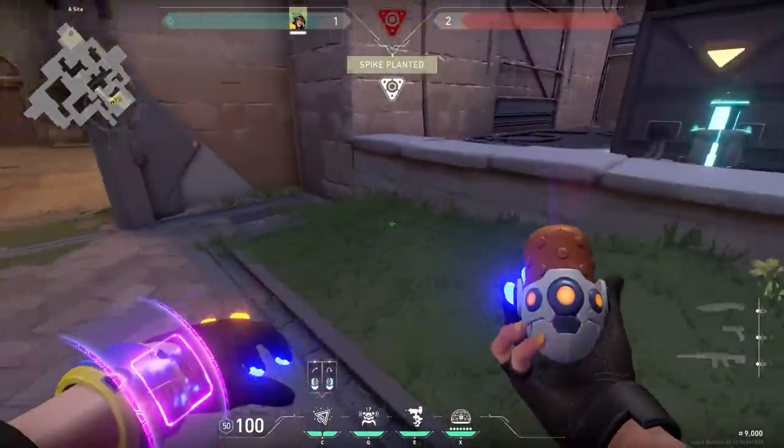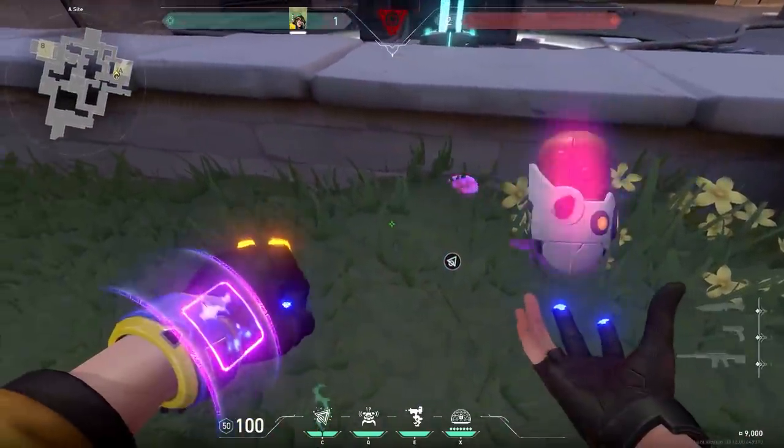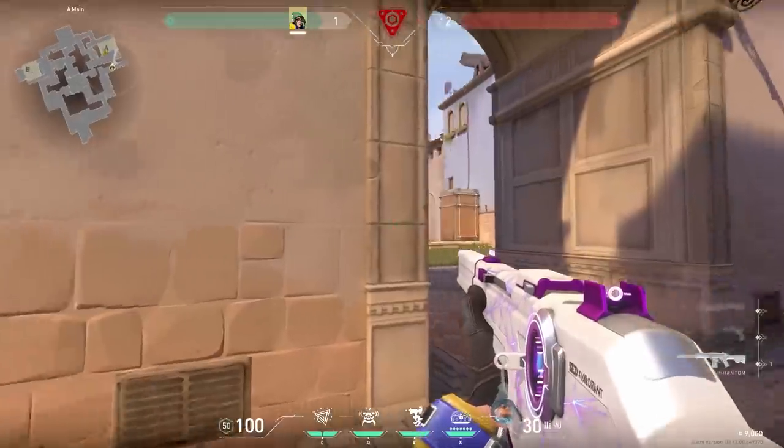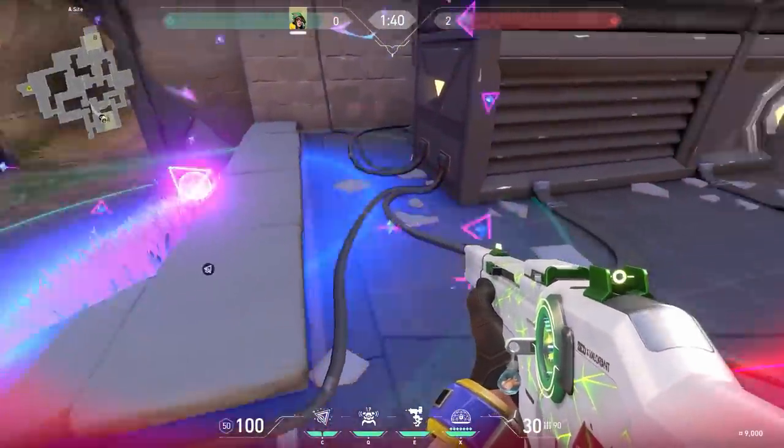Now a cool Killjoy trick on Ascent. After you plant the spike behind the generator, you can throw your nanoswarms into the grass and they are not visible for the enemy. Of course the enemies will hear your nanoswarms, but there's no way they will find it. Activate when you hear the defuse and it's an easy round for you. And of course you can also use it on the CT side.